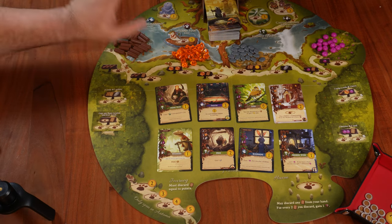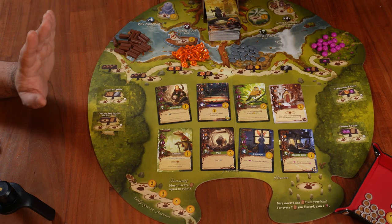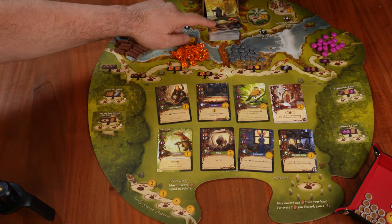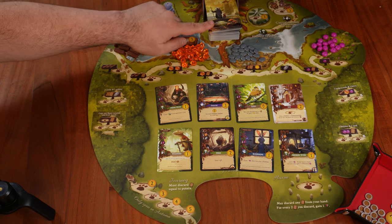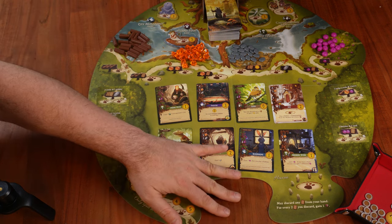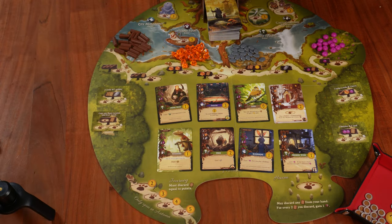If you ever finish the main deck — and honestly please send me a mail if that happens — we'll just use the discard pile, shuffle it, and create a new main deck.